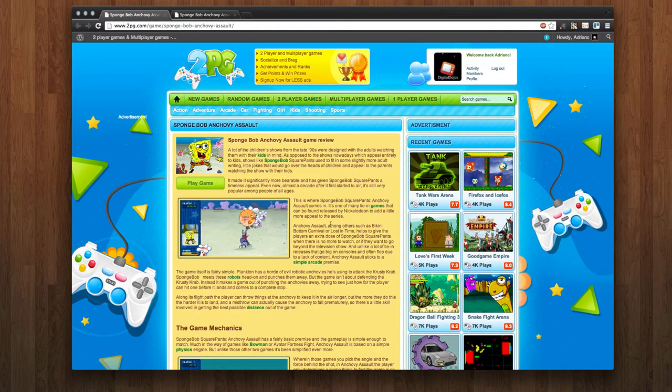Hey guys, Age One here from 2pg.com — your great source for two-player and multiplayer games where you can socialize, brag, get achievements and ranks, get points, and win prizes. Today we're taking a look at SpongeBob Anchovy Assault.